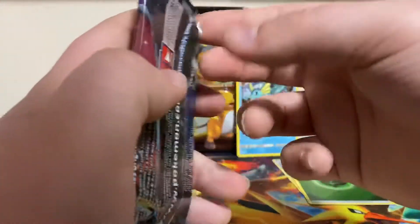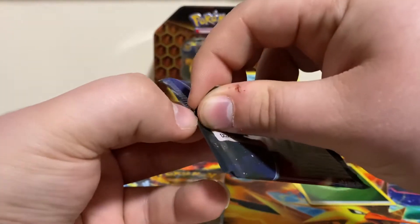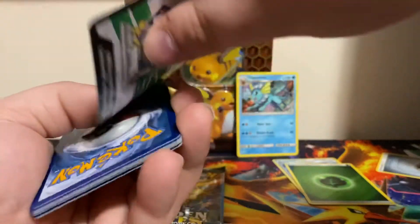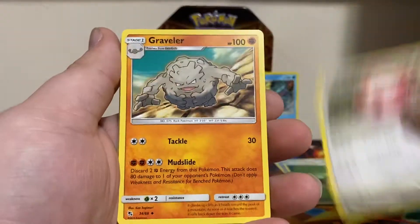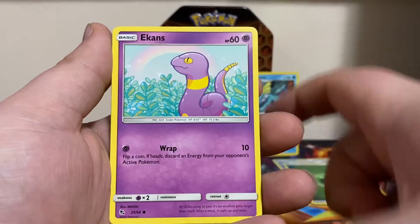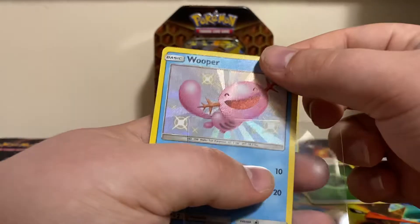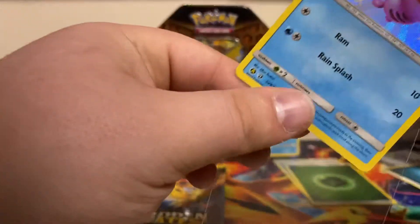Next up we got Shiny Charizard. Code card. Three energy. We got Chansey, Graveler, Giovanni's Exile, Geodude, Eevee, Clefairy, Caterpie, Ekans. The reverse is a Shiny Wooper — I do have two of those. And then our rare is Blaine's Last Stand. Let's put you in a sleeve.